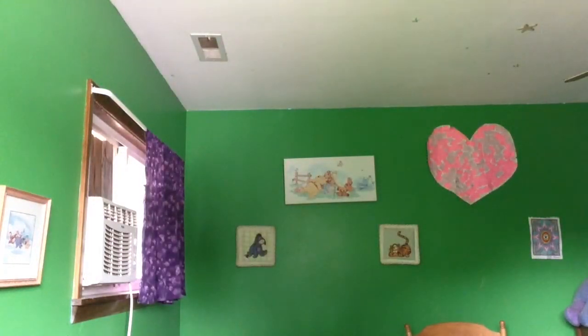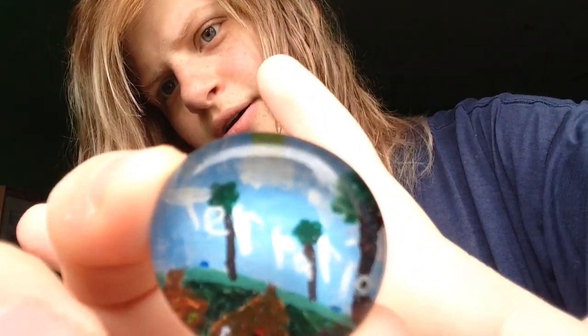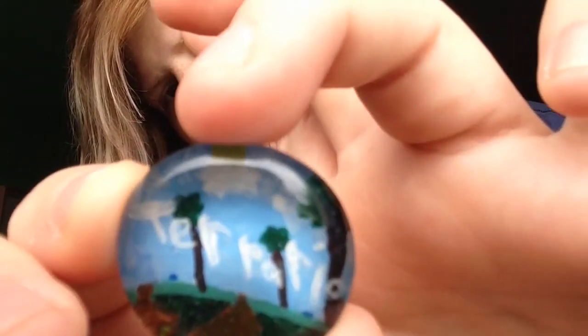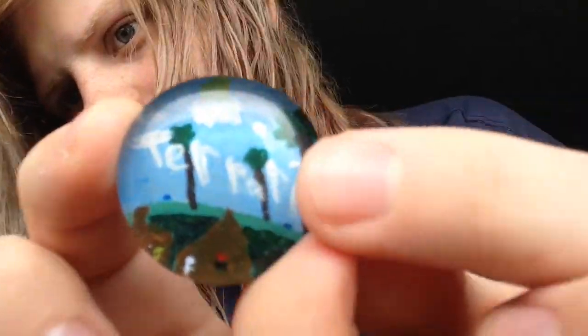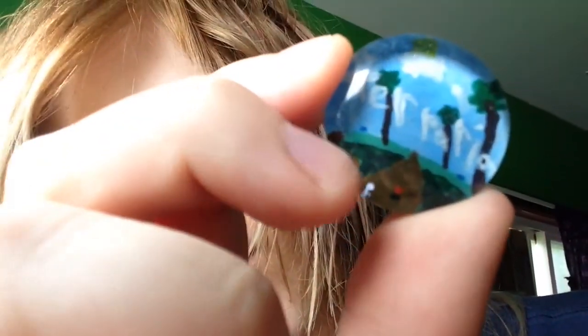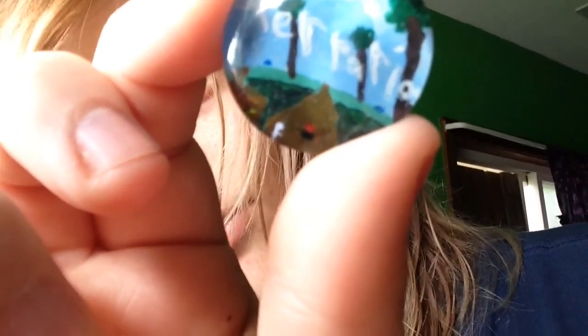Dropped it! I made this one and it didn't turn out as good as I thought it would. It says Taraya — there's trees, there's a cloud, I tried to make a sky island. And that's supposed to be a skeleton, and there's a heart there, but I don't think you can see it. It's not that good, and there's little blue dots on the grass, and those are supposed to be slimes.